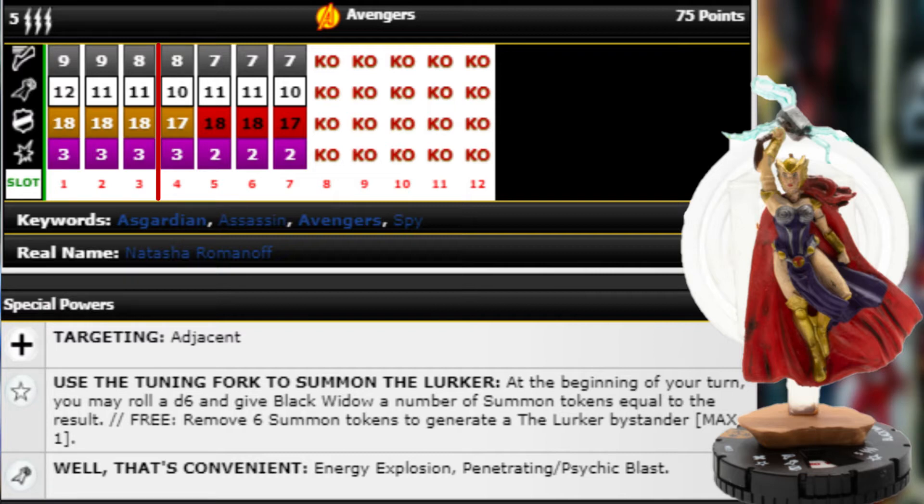Free — remove six summon tokens to generate a Lurker bystander, max one. On average you'd probably be able to do that every other turn. The Lurker bystander has Mystics team ability, eight movement with Flurry, 10 attack, three damage, a 17 with Invulnerability, and a trait that says if an opposing character has been KO'd since your last turn modify attack plus two; if a friendly character has been KO'd since your last turn modify attack minus two. So this thing could have a huge follow-up attack with a 12 attack Flurry — that's pretty nuts.